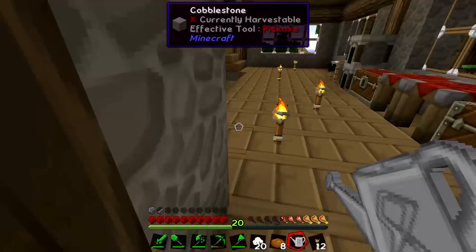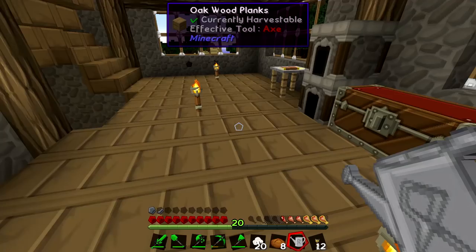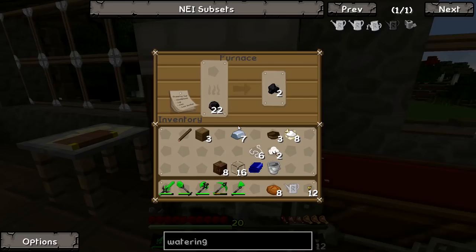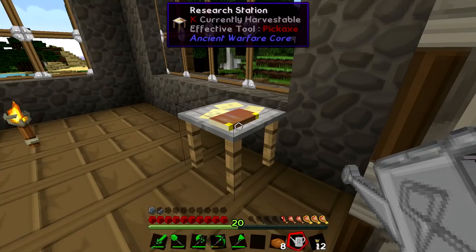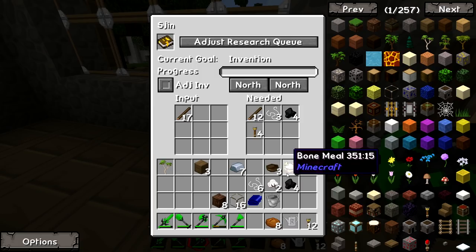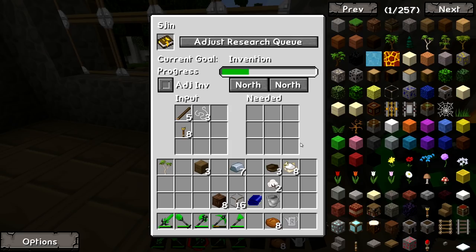We've got 20 cotton - that might be enough to make the string we need. Cotton is used to make string - three in a row - so let's do this. We've got six string and two charcoal, so we need a couple more charcoal and a couple more logs. Okay, I think I've got everything - sticks on the left, torches, string in the middle top, and four charcoal. Oh wow - we're inventing something! Progress is filling up... bam! We just learned Invention. Next step is Engineering - we're going to need more sticks, charcoal, and torches.